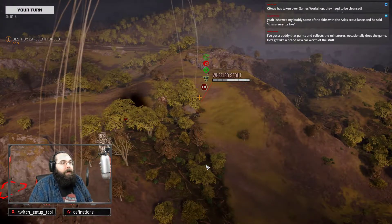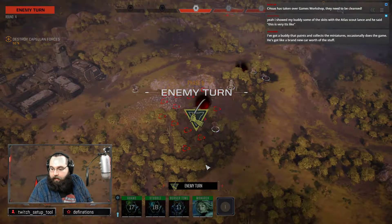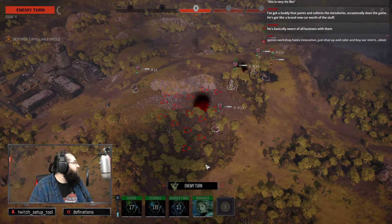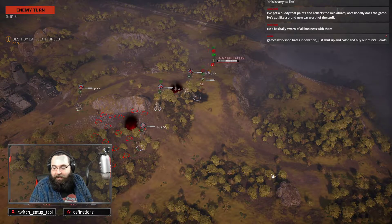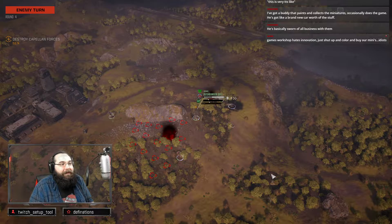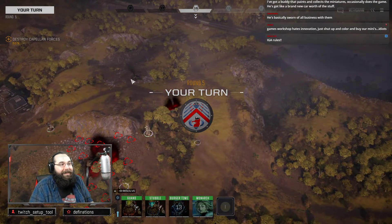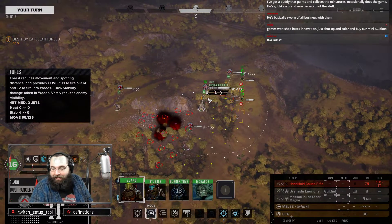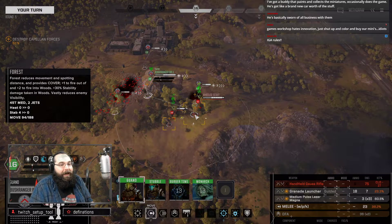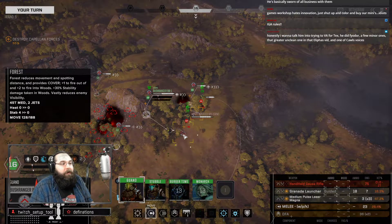Lobsyn missiles — doesn't matter, it's on time. Got a buddy that paints and collects miniatures, he occasionally does the game. He got like a brand new car's worth of this stuff. Yeah, I've got an Imperial Guard army in my closet over there. So, let's get with the Atlas Scout Lance — IG rules. Alright, Bushranger — it's not a one-turn cooldown. Totally worth it. Handheld Gauss Rifle, one-turn cooldown — I'm all about it.